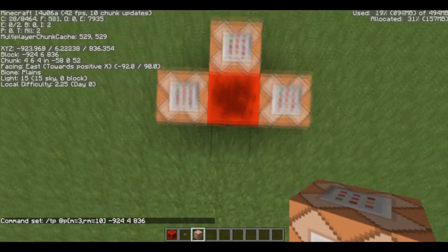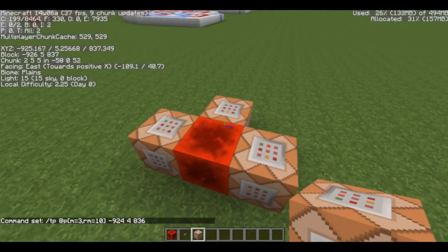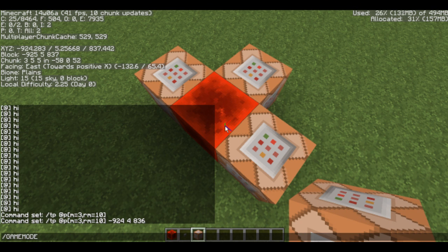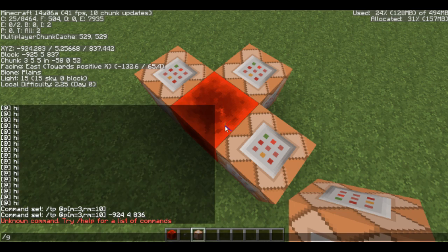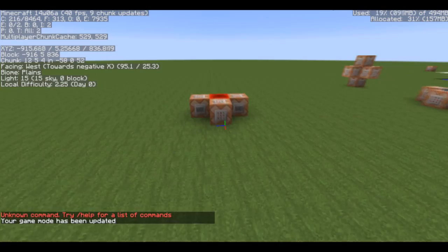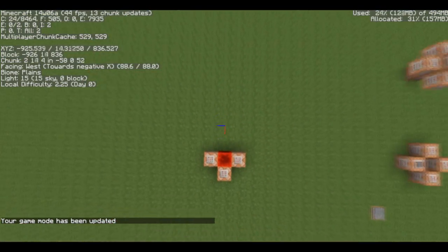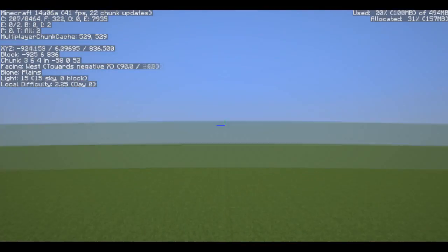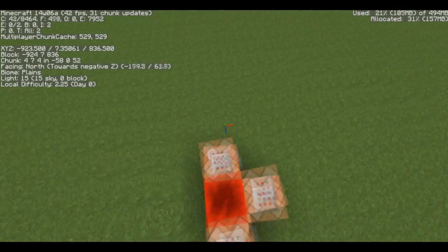So it will teleport any player that is in game mode 3 and is trying to leave the area back to the specified position, because you're not allowed to leave this area if you are in game mode 3. If I try to leave the area, it teleports me right back into there. If I go up, it teleports me right back. If I go down, any direction, it will always teleport me back here because I'm not allowed to leave.